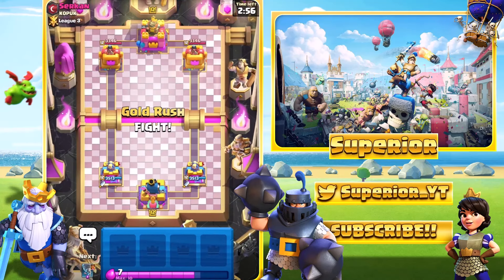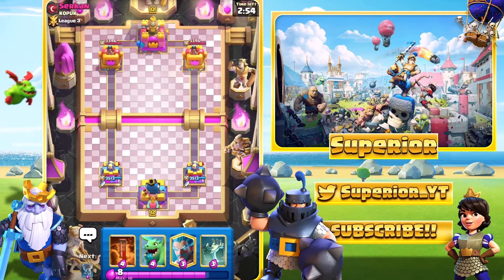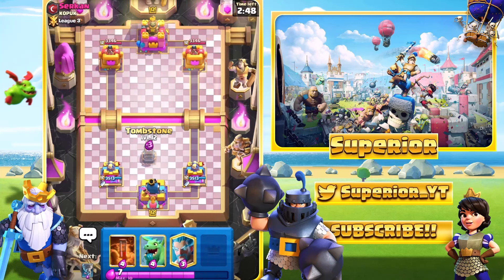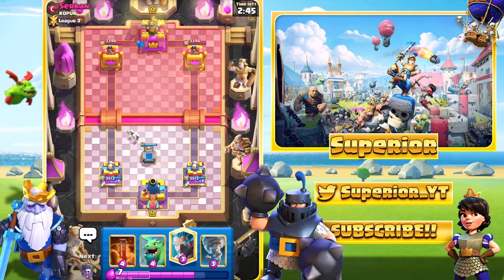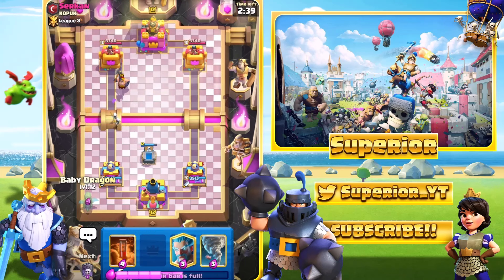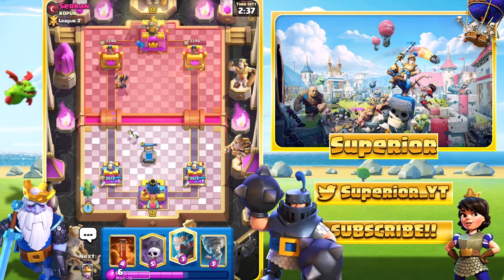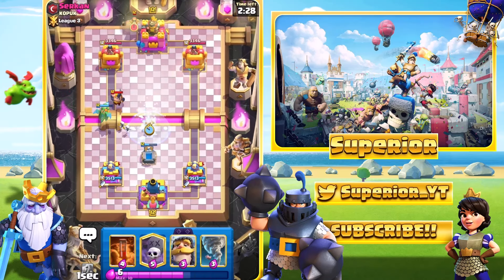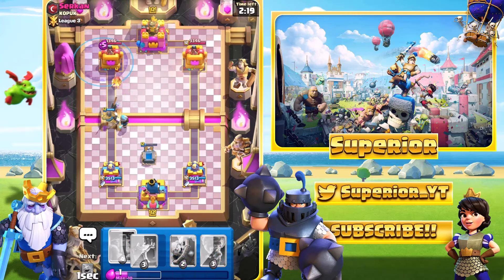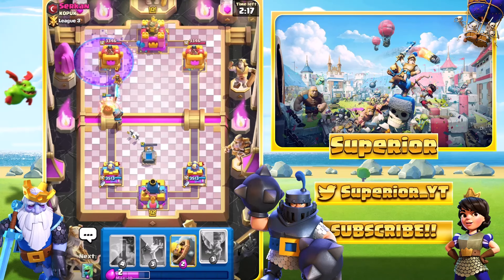Here we go, Game Number 3. We do face another Giant Skeleton player potentially — he did have the Giant Skeleton badge, which is not ideal. It's a bit of a boring card to face. Another Executioner — rather bizarre, back to back Executioners, it's not really a card you face too often. Baby Dragon's down, we can try and get an Ice Wizard. We do see the Man of the Hour — the Wizard, his signature card. I'm tempted to just Graveyard. It's probably not a good idea but we'll go with it anyway. I can always get the Tornado down.